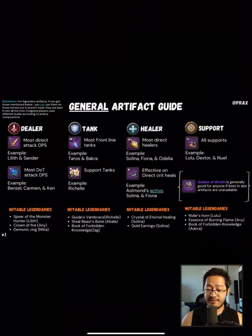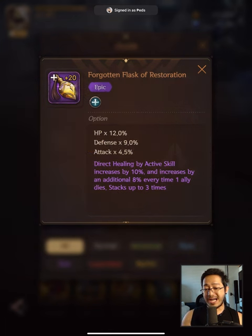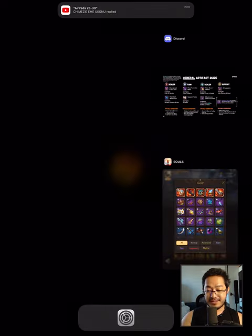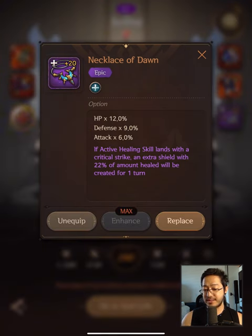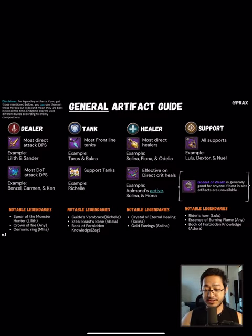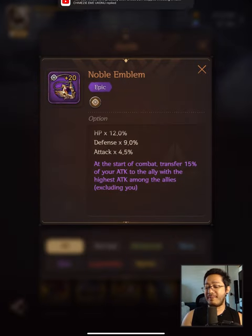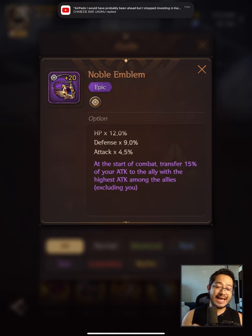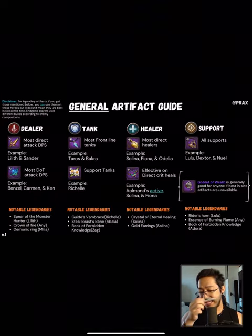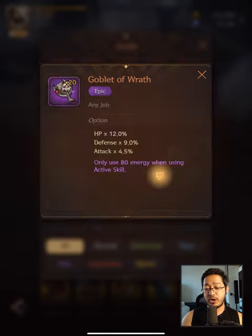For healers, the one that Solina, Fiona, and Odilia use is called Forgotten Flask of Restoration: direct healing by active skill increases by 10%, and increases by an additional 8% every time one ally dies, stacking up to three times. Next is Necklace of Dawn for Almond, Solina, and Fiona: if an active healing skill lands with a critical strike, an extra shield of 22% will be created for one turn. For all supports, at the start of every combat, transfer 15% of your attack to the ally with the highest attack among all allies. Goblet of Wrath is generally good for anyone — use it if you don't have your best specific artifact for a hero, as it uses only 80% energy when using an active skill.